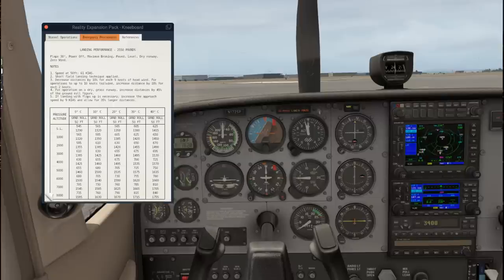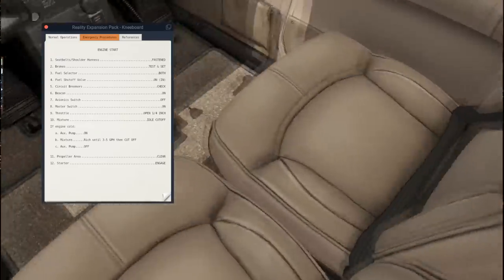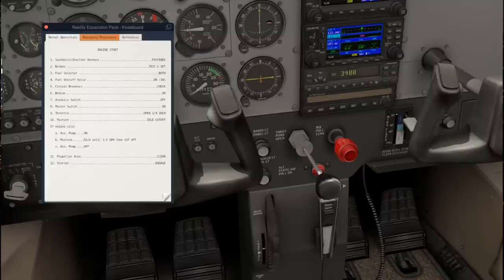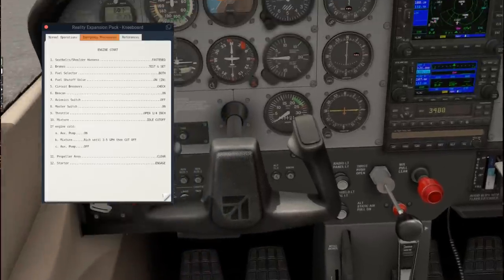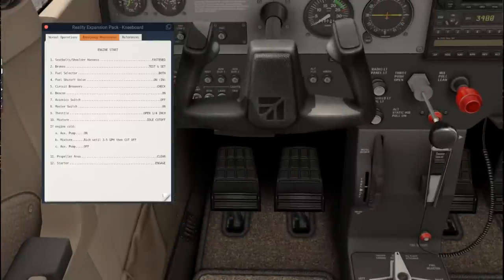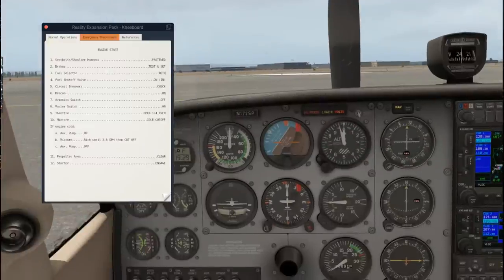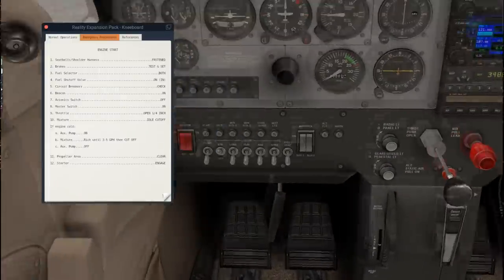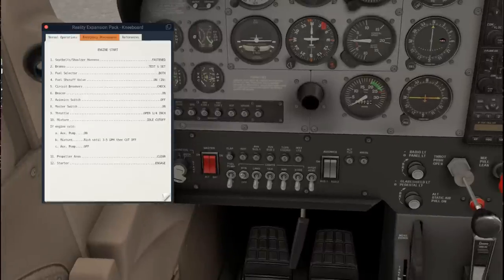We've got cruise performance, landing performance, normal operation, seat belts fastened. Brakes should be set. Let me get rid of the yoke. Fuel selector both - yep. Fuel shutoff valve in - yep. Circuit breakers - check, they look fine. Beacon - on. Avionics switch - off. They were on for some reason initially. Master - on. Throttle - one quarter.